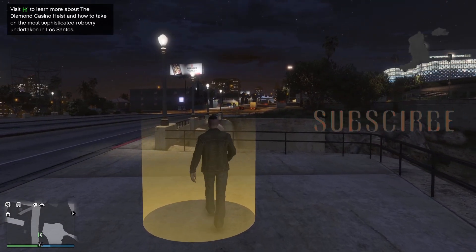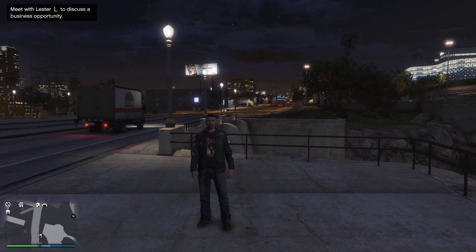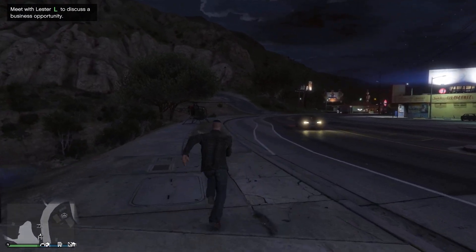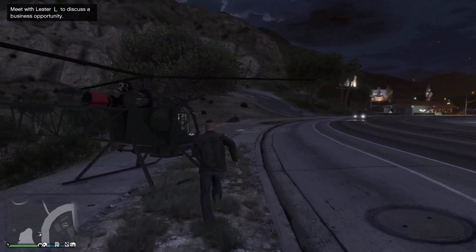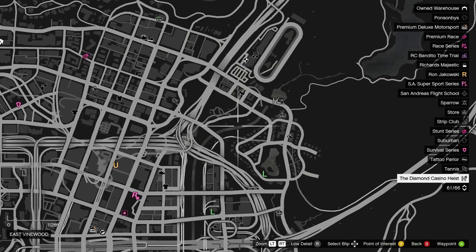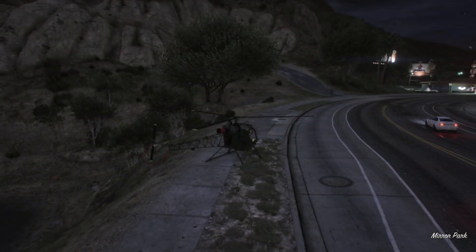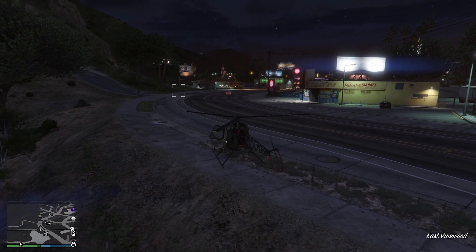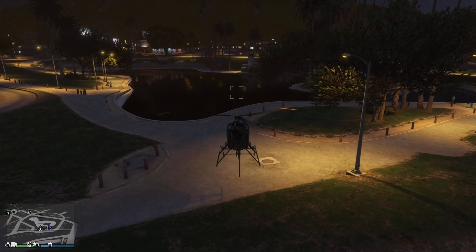First of all you have to go to the big green H near the casino. On your Maze Bank Foreclosure thing on your phone it's not there - you might think, well how do I get it? But yeah, it is there. Go there and it'll trigger the unlock. I don't know why you have to go there first - you can't just go to Mirror Park and meet Lester directly.